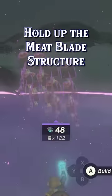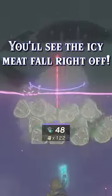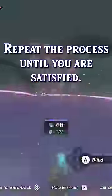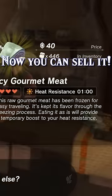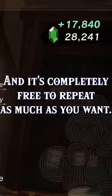Hold up the meat blade structure with auto-build, but don't actually build it. If it's cold enough, you'll see the icy meat fall off. Feel free to grab it, then repeat this process until you have as many as you want. You can then go sell all that icy meat for a pretty decent price, and it's completely free to repeat as much as you want.